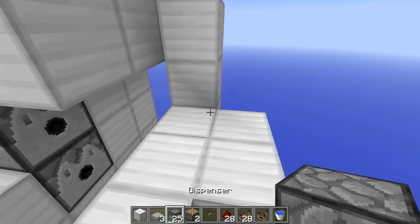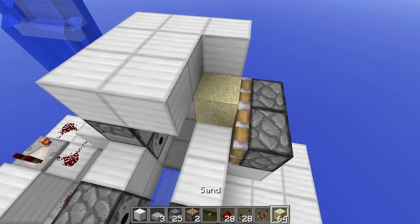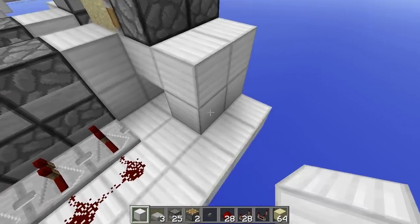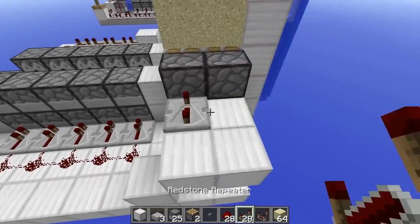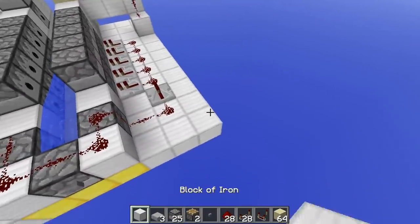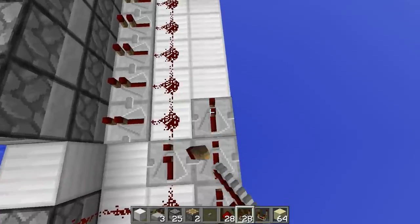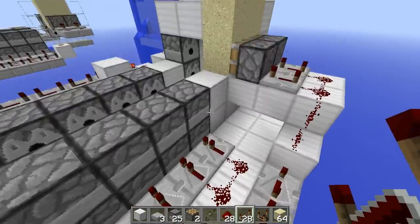Now we build the actual sand cannon section, which uses a lot of repeaters. Place a block here and here, then come to this area and place down your pistons on the back so you can push sand out, and place down your sand stack — you can technically have it as high as build limit. Place a block just under it and blocks here, then place two redstone repeaters set to four ticks delay with redstone going down the side. The rest is all repeaters going around in this angle, all set to four ticks delay — this creates the long delay that causes the TNT to fire.